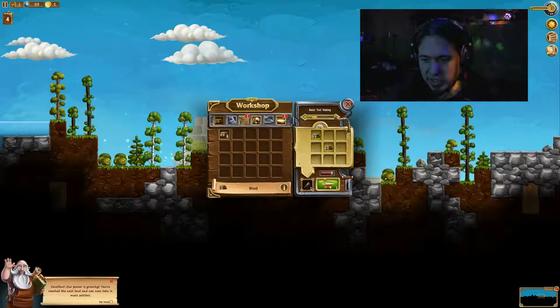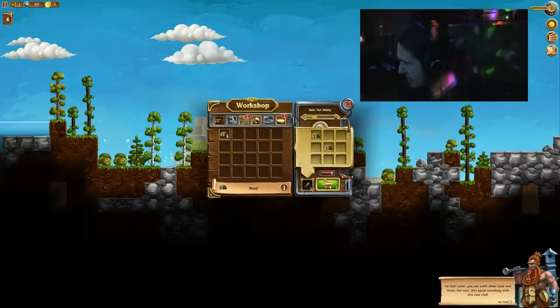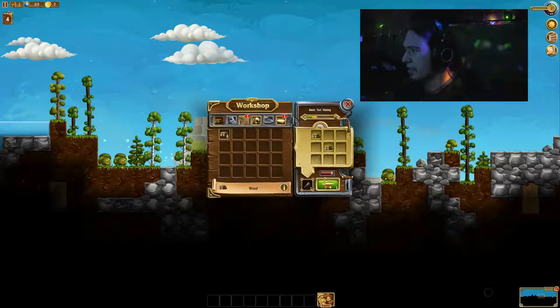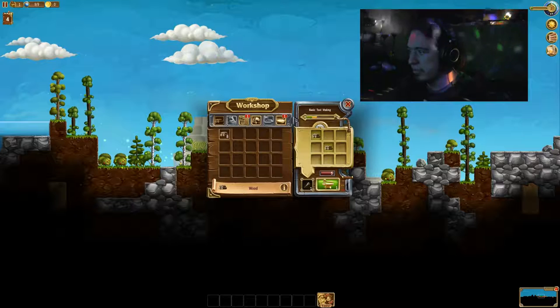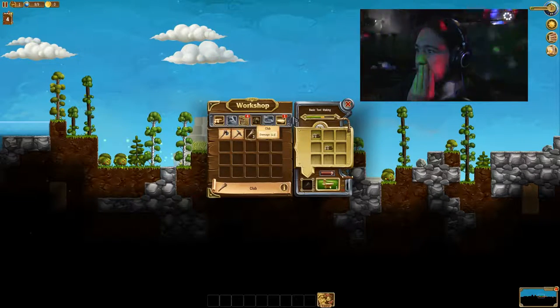You now have all the resources you need. Press the craft button. Make me a club. Excellent. Our power is growing. You've reached the next level and can now take in more settlers. More settlers. Am I going to build a city? That'd be awesome. You can craft other tools and items. For now, let's equip somebody with this new club. So I'm not like one person — I'm controlling like, this is like a Sims kind of game then. I thought I made a club. Do I make another one? Basic tool. Now I have three clubs.